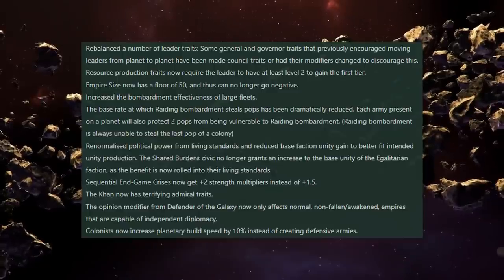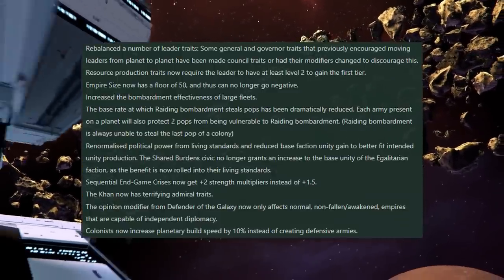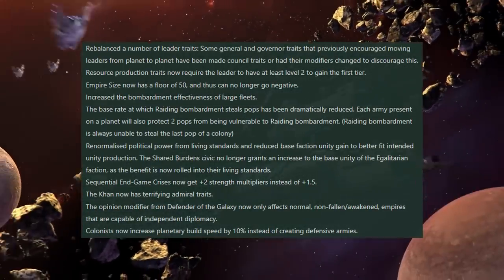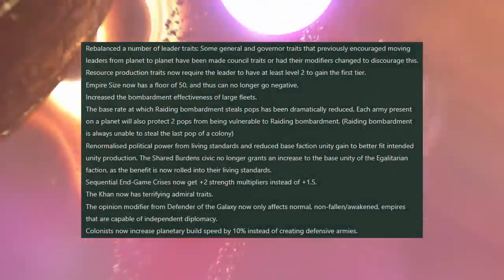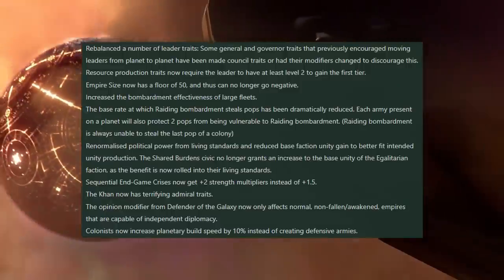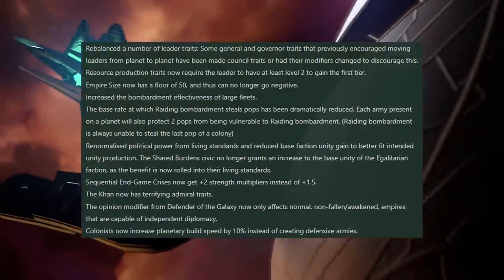Early on, resource traits are ludicrously broken at the moment. You can almost power your entire economy just with these leader resource traits at the very start of the game. You can quite comfortably stack up these resource traits to produce lots of consumer goods, lots of alloys, extra minerals, some energy credits, extra food to get rid of farmers — whatever you want to do right at the start of the game.